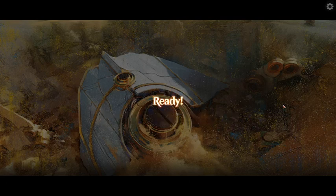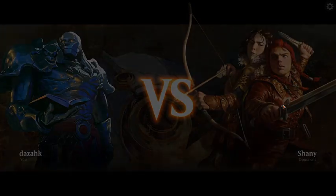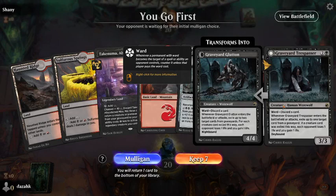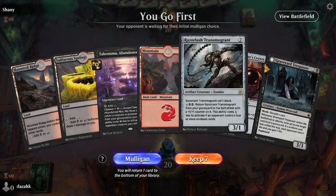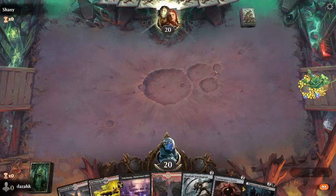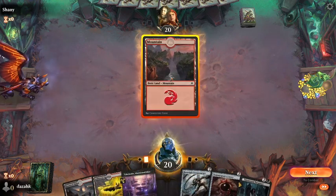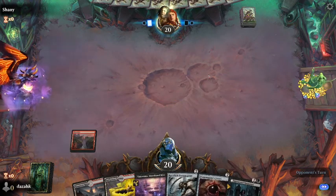I wouldn't be surprised if the removal package for the Worlds deck was not too concerned with Blue Tempo — that's what the sideboard is for in best-of-three. There was one quite successful Blue Tempo deck that went 4-1 in the standard portion. I did play around Spell Pierce; it turned out he did have one. I didn't have three removal spells that could play around it.